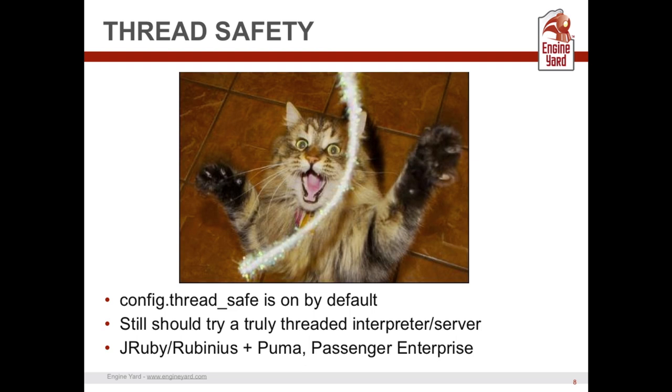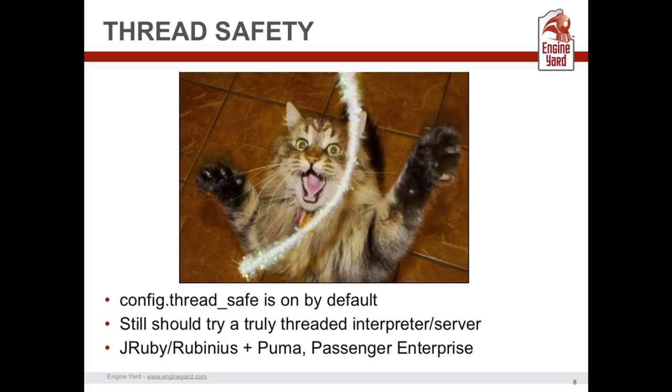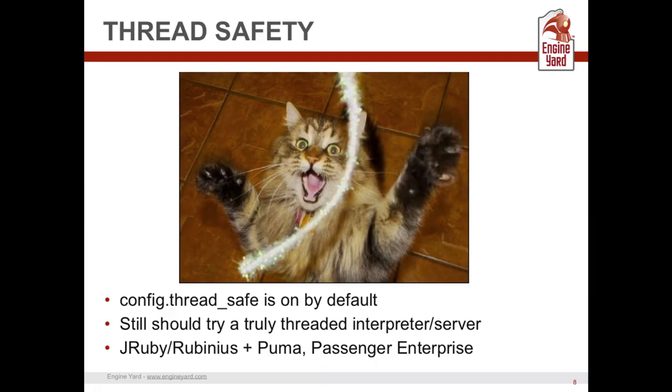You can spawn threads inside Ruby, but when it comes to actually executing code it's only one at a time. Alternative implementations like JRuby and Rubinius — both Engine Yard-sponsored projects — do not have that limitation. This sends a clear message to the Ruby community that we're serious about concurrent programming. It might drive more adoption of JRuby, Rubinius, and thread-capable servers like Puma or Passenger Enterprise. The bottom line: your app server, interpreter, and all your gem dependencies all have to be written in a thread-safe manner.